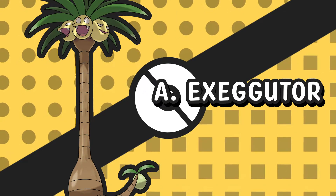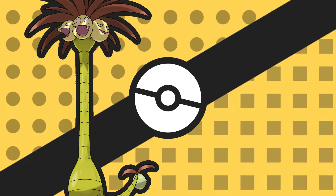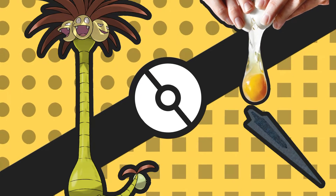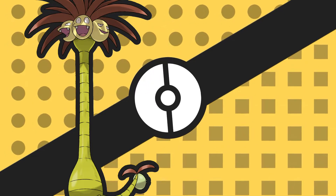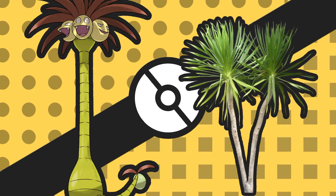Alolan Exeggutor! Exeggutor's name comes from 'Egg' and 'Exeggutor', and its Alolan variant has a very special type combination of Dragon and Grass, which is actually because it originated from the Dracena palm trees, often known as dragon trees.